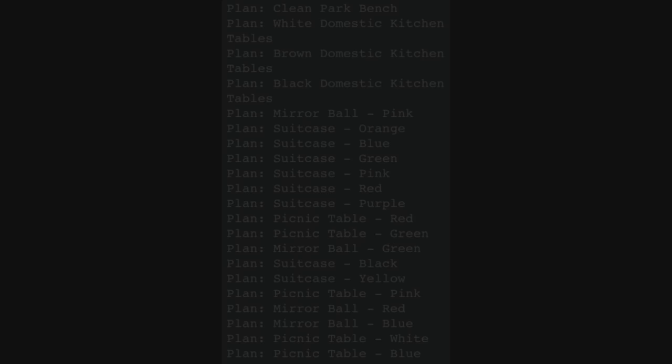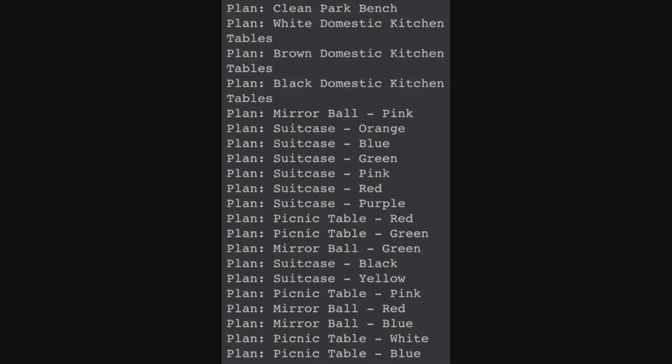So let's get into it. These are the new plans: clean park bench, domestic kitchen tables, mirror balls, and suitcases. I managed to get everything but a clean park bench, so I'm going to show you that at the end of this video. Just keep in mind that he's not going to have all these plans when you first find him.